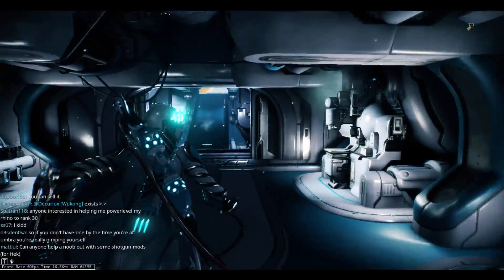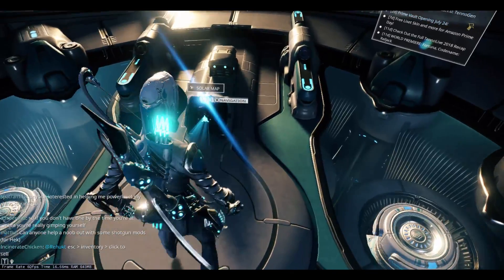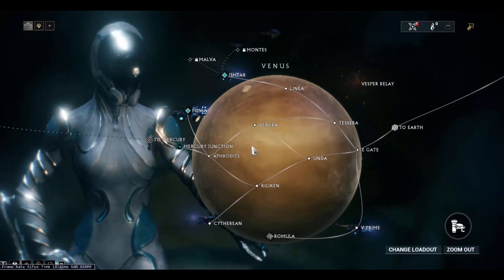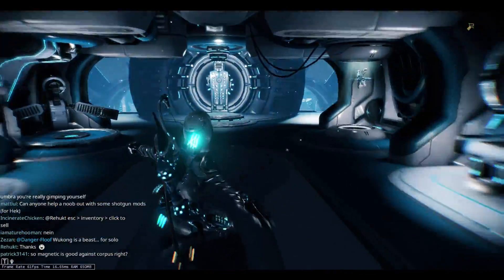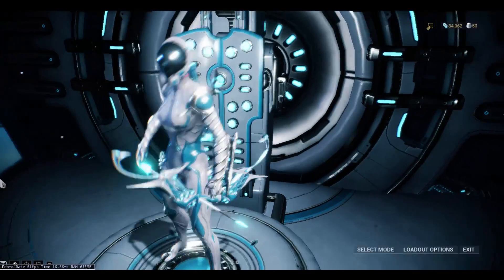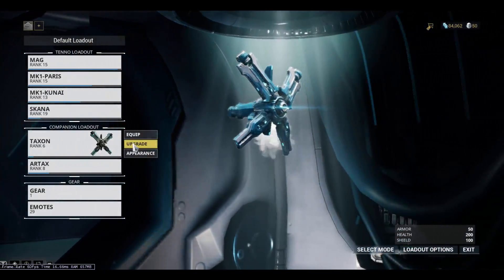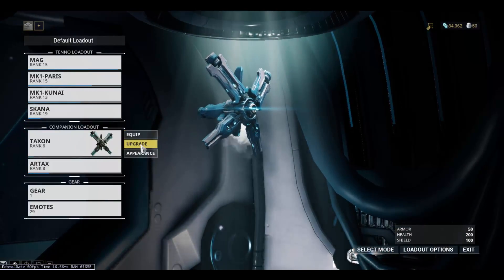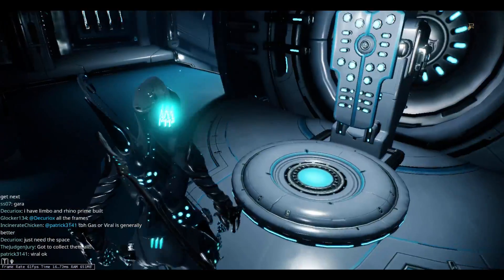So essentially, this is my ship. I go over here to view all my challenges and stuff. These are all the quests that I can do. And if I go down here, I've got my upgrades - this is all my gear. I have this little pet thing that essentially shoots lasers that freezes enemies, and he gives me extra shield.